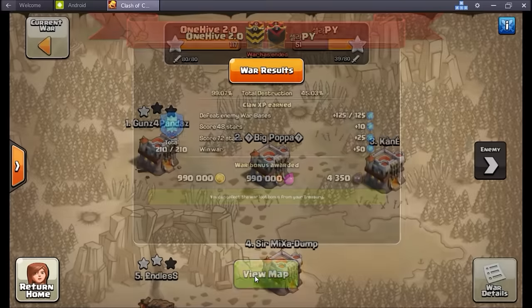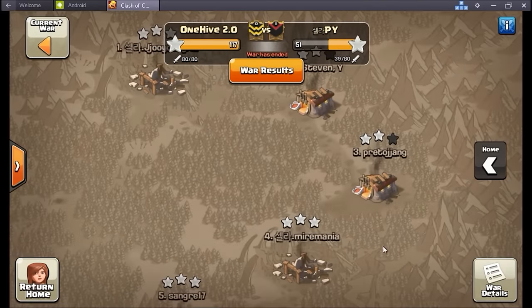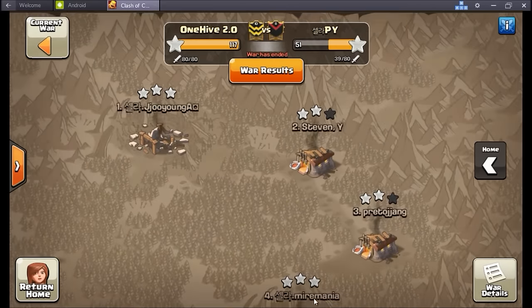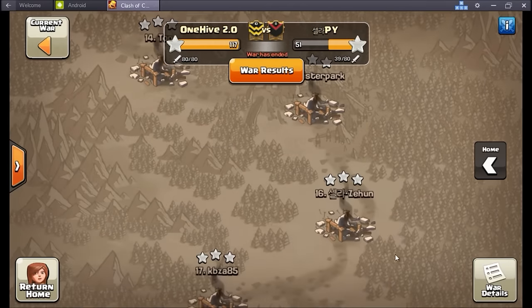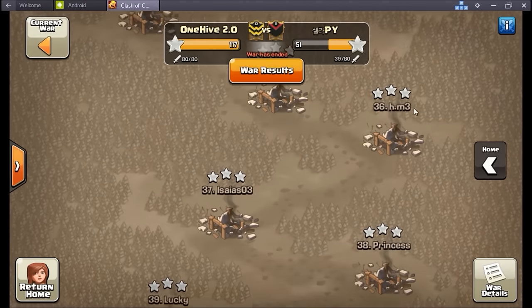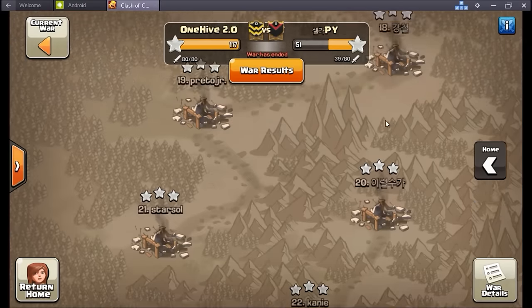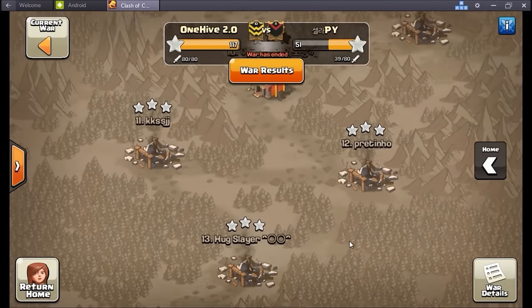There's a lot of replays I want to show here — 117-51, they didn't give their very best effort, didn't even use half of their attacks. The CCs were mostly just archers or hounds, pretty predictable. The guys at top are two stars off from a perfect war, so nice job overall guys on this 40-man war. Obviously one of those easier farm wars. Jumping right in to watch some of these replays because there's some really nice TH10 triples.